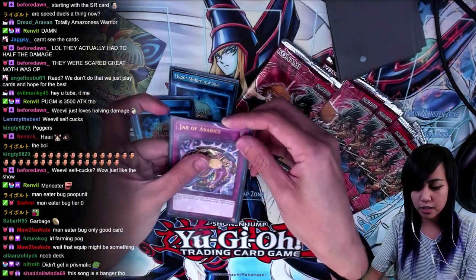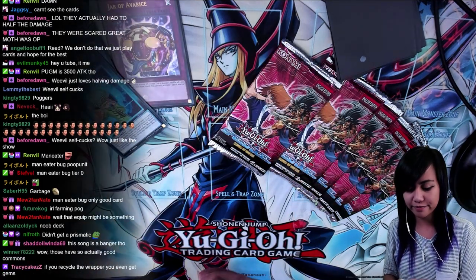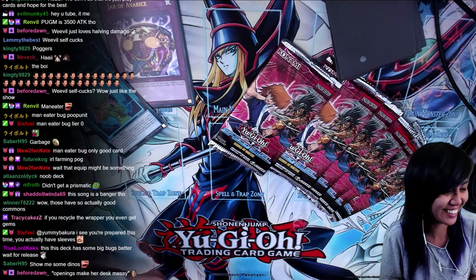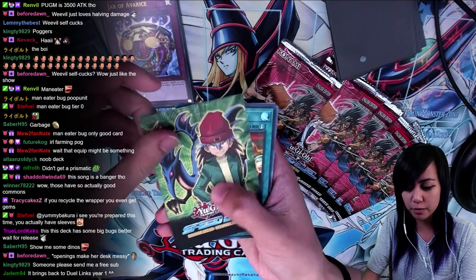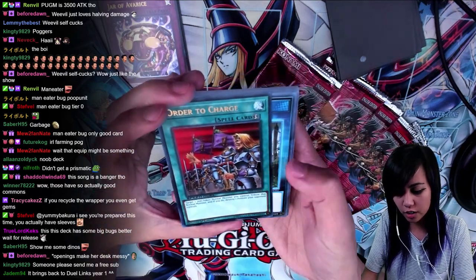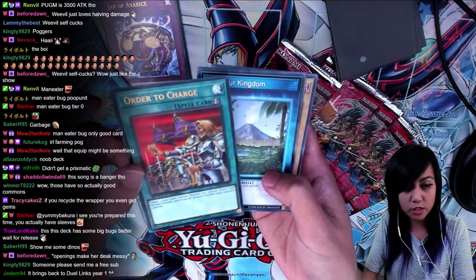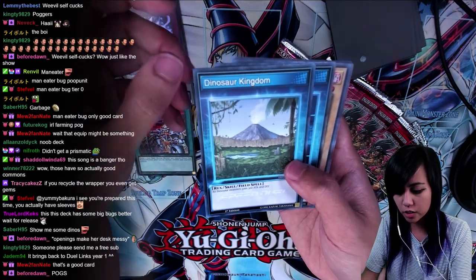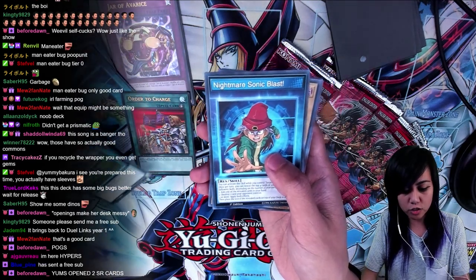This is really shiny. Didn't get a Prismatic — feels bad, man. I actually do have card sleeves today. I came prepared. Now for Rex Raptor — I actually really like Rex Raptor. His outfit's really cool, he has long hair too. Cool, Order to Charge: target one non-token normal monster you control, tribute that normal monster and if you do, destroy one monster your opponent controls. We get Dino Kingdom — all Dinosaur monsters gain 300 Attack and Defense. That's a skill card, Rex Raptor skill card.